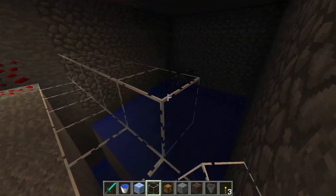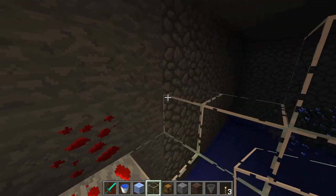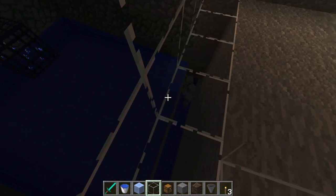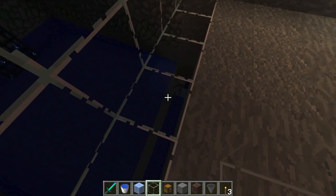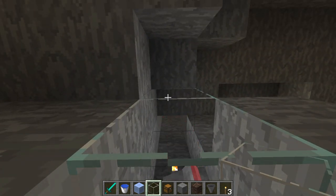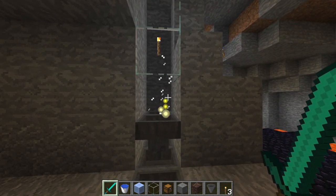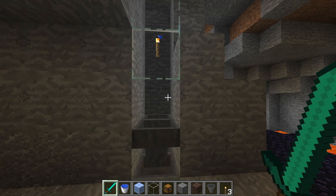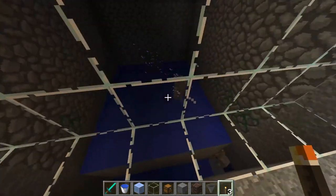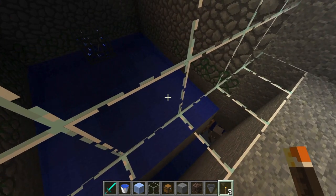We already had our first skeleton drop down, which is pretty nice — it actually works really fast. There are quite a few of them down there already being pushed on the ice. They're falling down perfectly. You can replace the entire front with glass if you want. This should be one-shot or two-shot kills. This build takes no redstone. You can put torches along the back wall just to light it up so nothing else spawns there. The skeletons are being pushed — sometimes they get a little stuck on the ice.